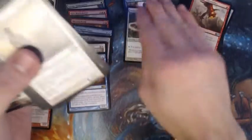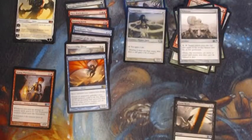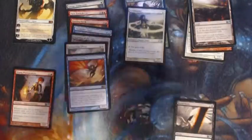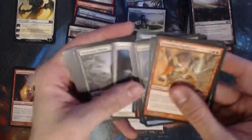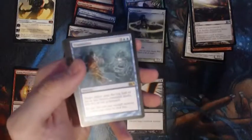Duels of the Planeswalkers Tutor, Howl of the Night Pack, and Millstone are our noted commons. We have a lot in store for this YouTube channel — a lot more than just opening product. We want you to get to know our employees and a little bit about what we do on a daily basis around the shop, so we have a lot to look forward to in the coming months.